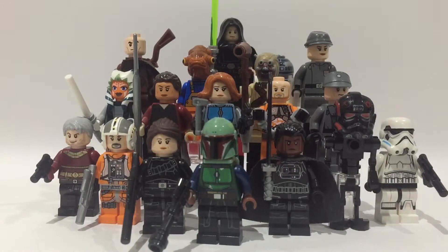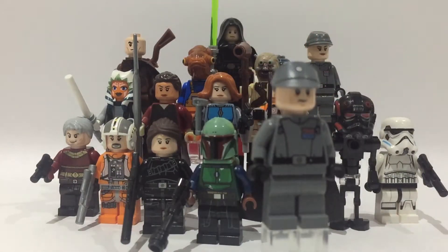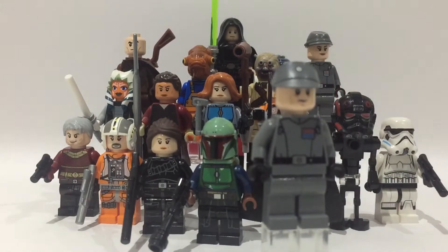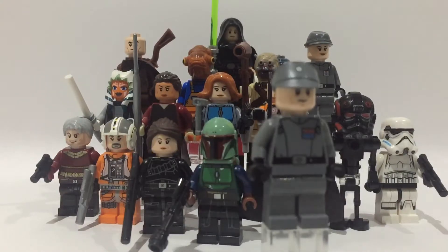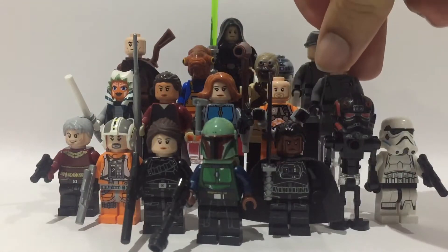So we've done Cobb Vanth. Next we'll move on to the Imperial officer. To build him, I just got a normal officer and swapped out the head for the Old Han head. I think that's a really good use of pieces because, having used the Han pieces for Cobb Vanth, you can just use the head for this guy.